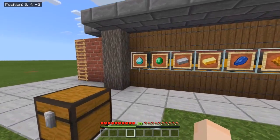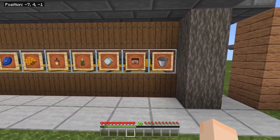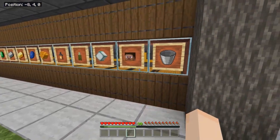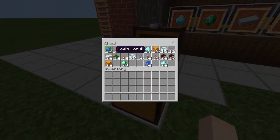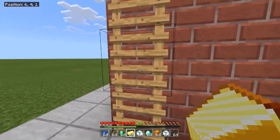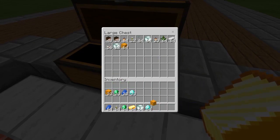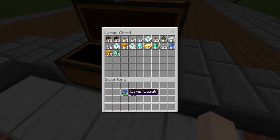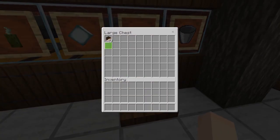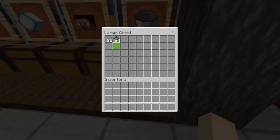What we have here is 10 bays of items that we're going to sort — one through ten — and then the 11th bay is just for junk, to collect any items we didn't want to sort in the other bays. I have some items over here, some that I want to sort and some that I don't, so let's chuck them all in the input chest and they should go into the correct chests.